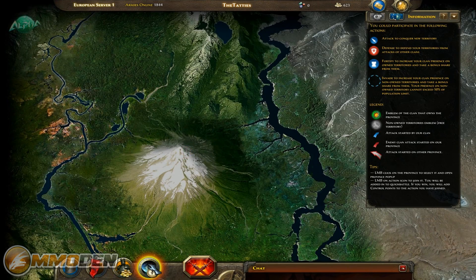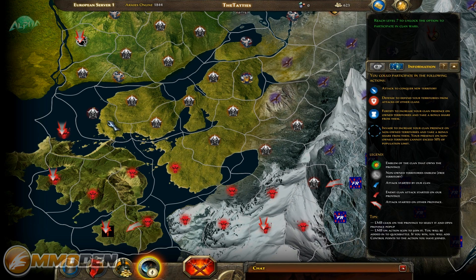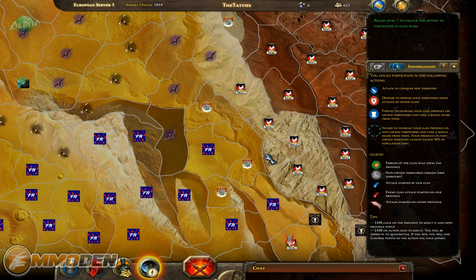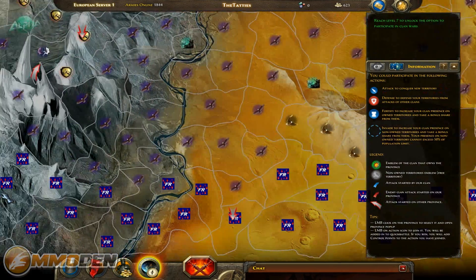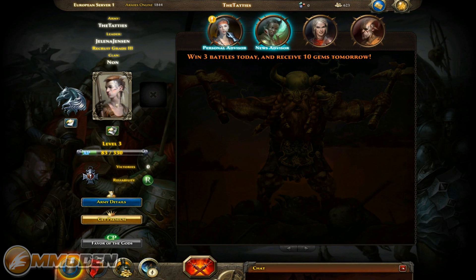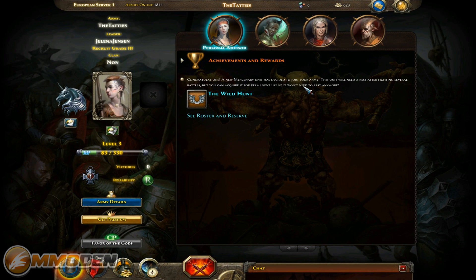Going back to finding a clan - this is where the clan wars really comes into play. You've got this giant map with all these territories ruled by different clans and members. If you get into a clan you can start participating. You need to reach level seven to unlock the option to participate in clan war, then join a clan, and you guys can start taking over different areas on the map. The map is absolutely enormous, with lots of spots for different players and clans to contest and take over.